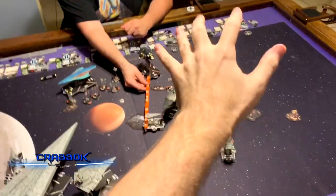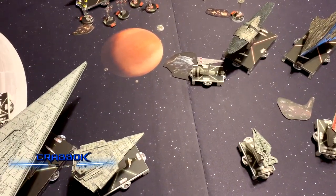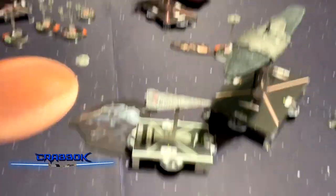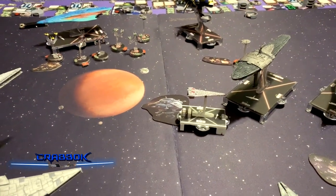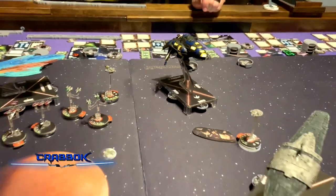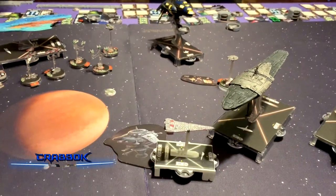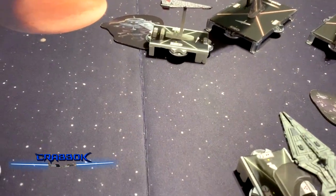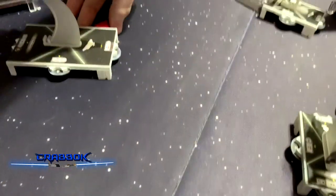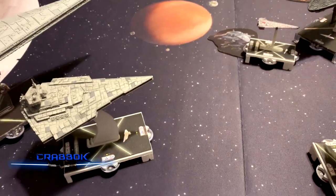Turn two — some things have moved up. I dropped the Corvus right here to get a double arc on this big MC-75. But I was in the side arc of the Assault Frigate and he's going to take a side shot. The front shot is obstructed, but he's got an AF command. One red to my side — blank. I'll spend my token. And we also get four red dice because of Enhanced Armament with Caitken and Shollan. So we roll — not obstructed side to side, and we get two damage and an accuracy.